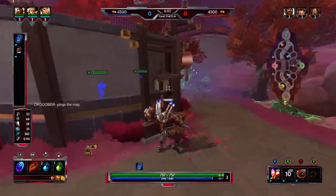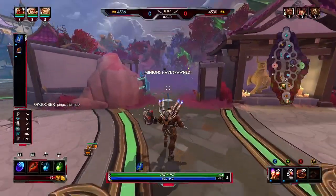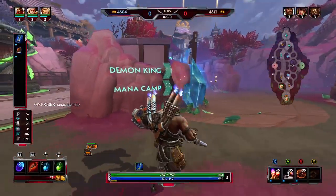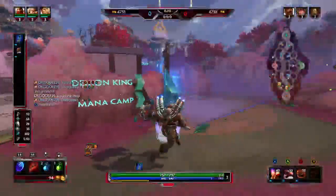A good thing you can do for lane players: you can just throw that cannon up here, then walk over here and just watch your mana. Make sure no one steals it. I still got the XP, so my cannon's over there helping out.